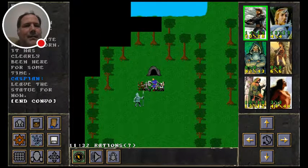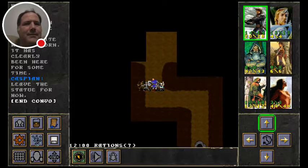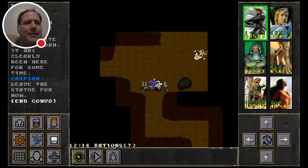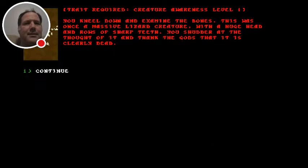And we've got a cave. What do we have here? Some skeleton. 'Trait required: Creature Awareness, level one.' You kneel down and examine the bones — this was once a massive lizard creature with a huge head and rows of sharp teeth. You shudder at the thought of it and thank the gods that it is clearly dead.